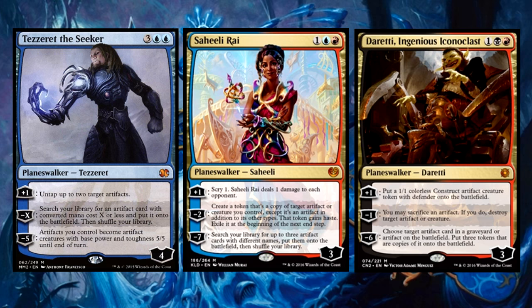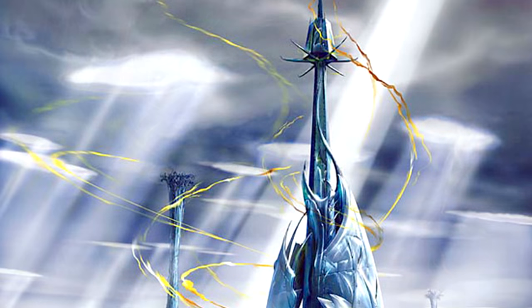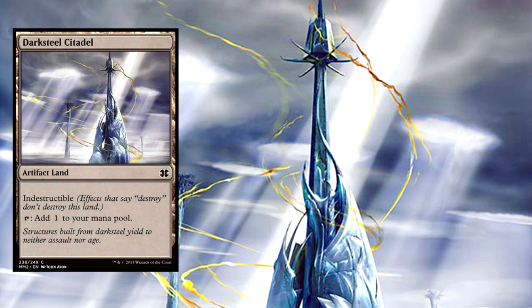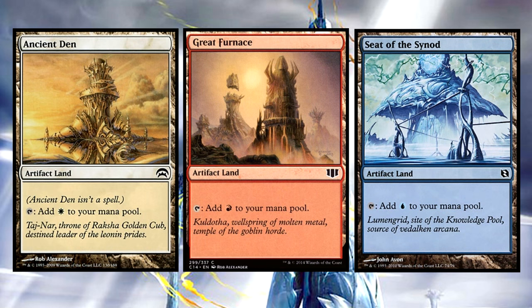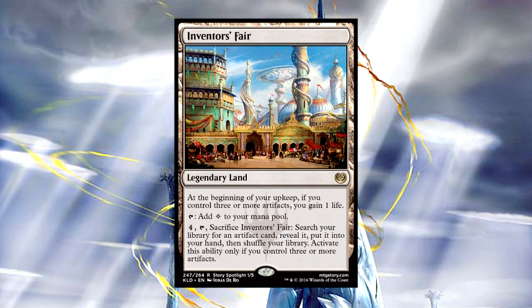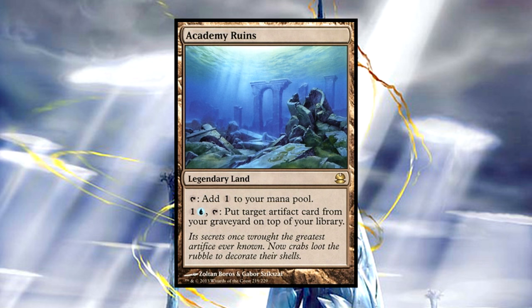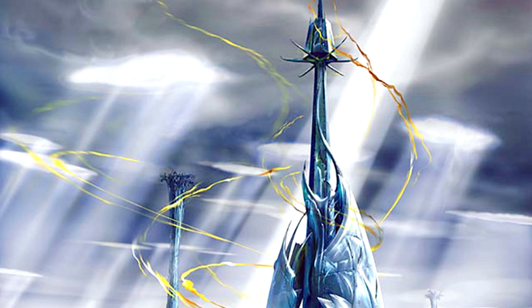Now that we've covered much of what makes this deck dirty fun to play, we need to talk about the mana base. Of course, we're running our five artifact lands, which are Darksteel Citadel, Great Furnace, Seat of the Synod, Ancient Den, and Vault of Whispers. Inventor's Fair allows us to tutor for an artifact card once we hit three artifacts, and we gain a life if it's in play with three or more artifacts. Academy Ruins allows us to return an artifact to our library for a mere two mana. And then of course, your fetches, your shocklands, all that other stuff.